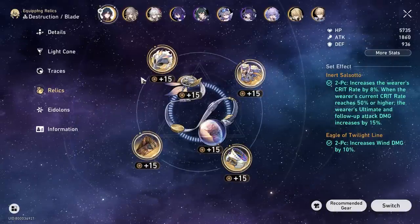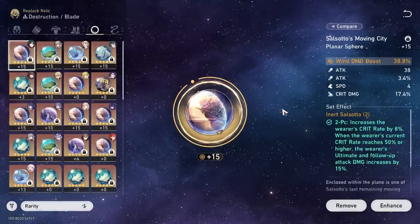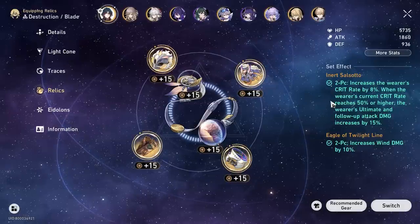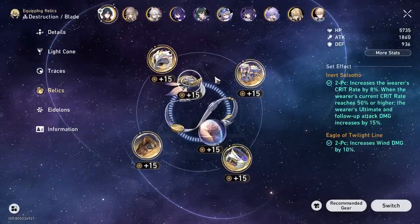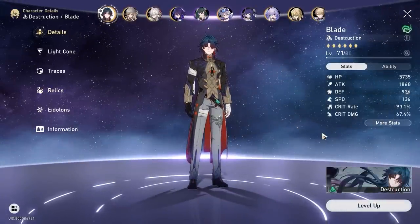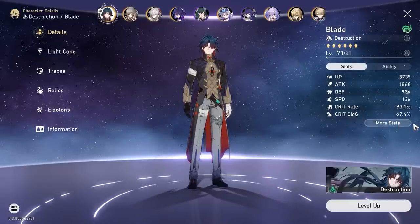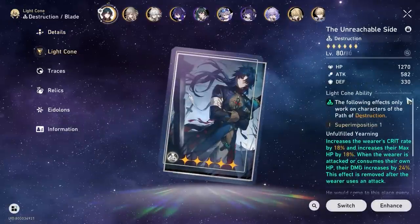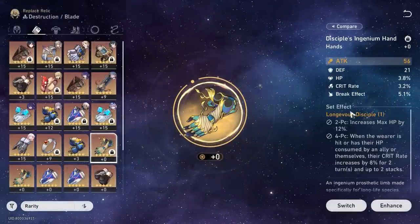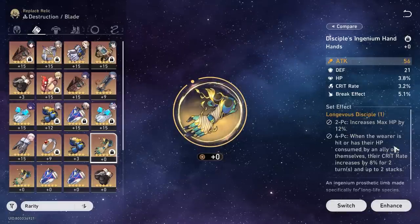With Inert Salsotto, you'll be around 59-60% crit rate. Assuming each piece of gear has just 1 roll of crit rate — 3% times 6 pieces — that's 78% crit rate on the character already, which is very strong. This means his crit damage can go very high. Additionally, a 5-star Light Cone has higher base stats, and once you use the HP main stat with the 4-piece Longevous Disciple set, the 12% HP bonus will scale slightly better with 5-star Light Cone stats — something worth noting.